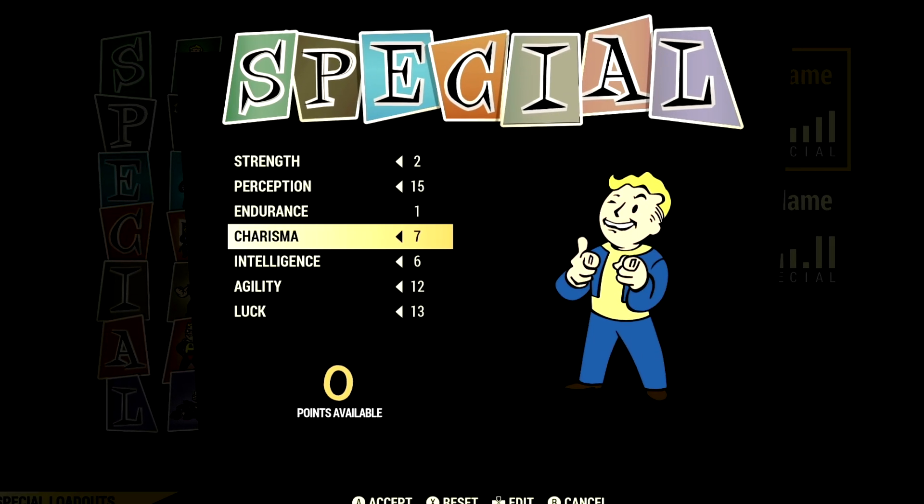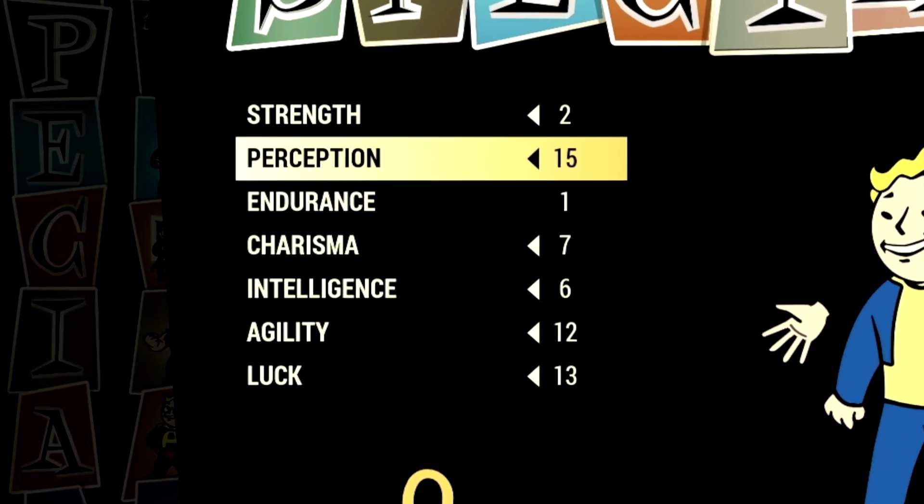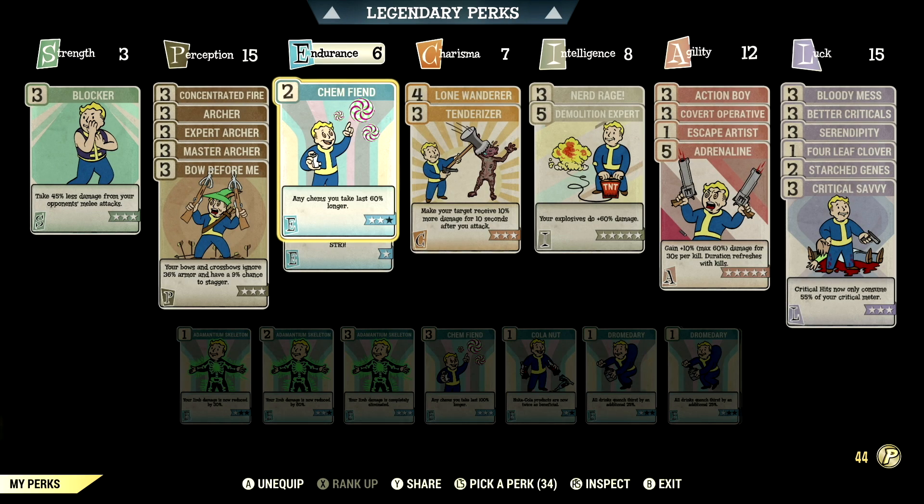Over in the build, these are all the base stats that make up my in-game Archer build that we're using for the video. So if you want to use the exact build I'm using, this is the start — these are all the base stats with the legendary perk cards equipped. Over in the normal perk cards, these are all the normal perk cards that make up my in-game Archer build.